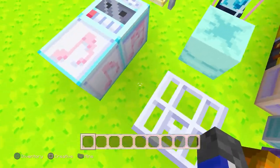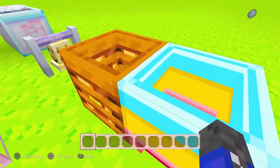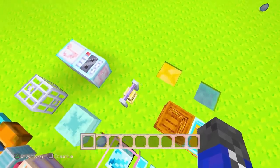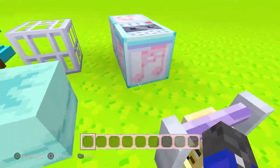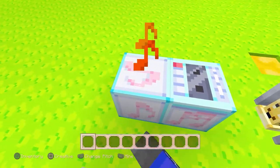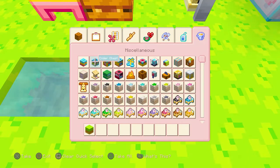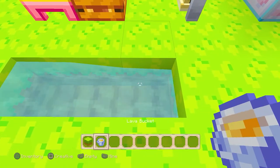We have the mob spawner, then the final section: a normal cauldron, a composter, and a bell that looks very happy — like an emoji face. There's a jukebox and a note block, and the final two: water and lava, which together make obsidian. That's why you don't break it like that — water is faster than lava.